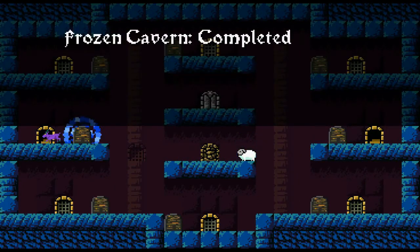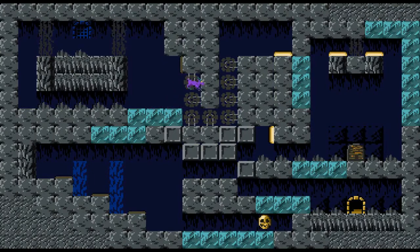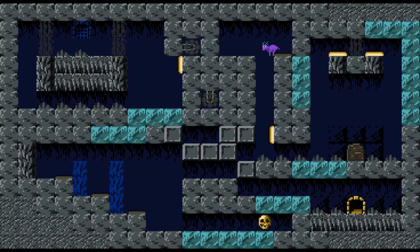Okay, this is the hub world obviously. Frozen Caverns. Even though there's six rooms, this is just one cavern. And this is ice, which does just what you think it would. Looks pretty simple so far.